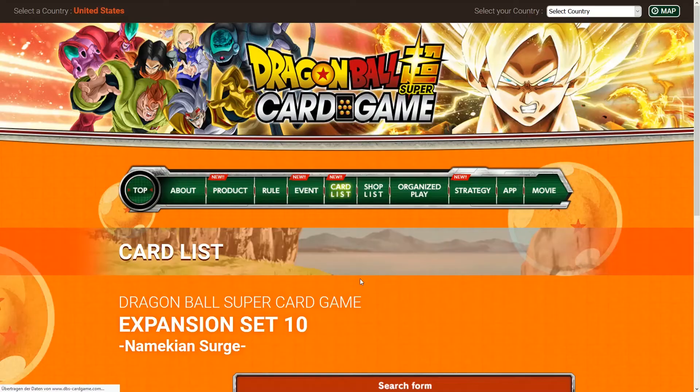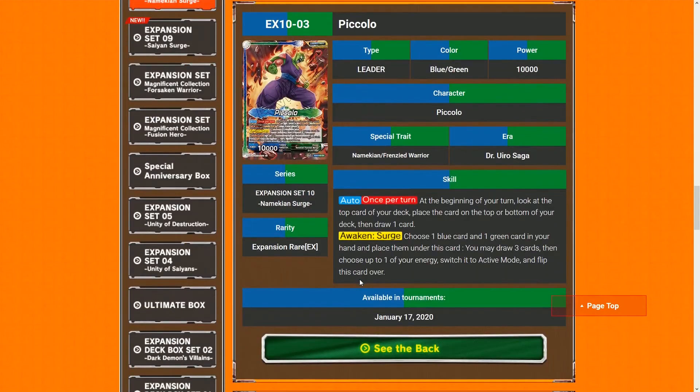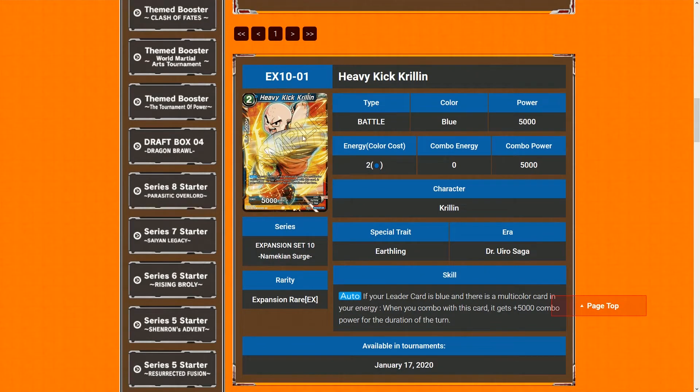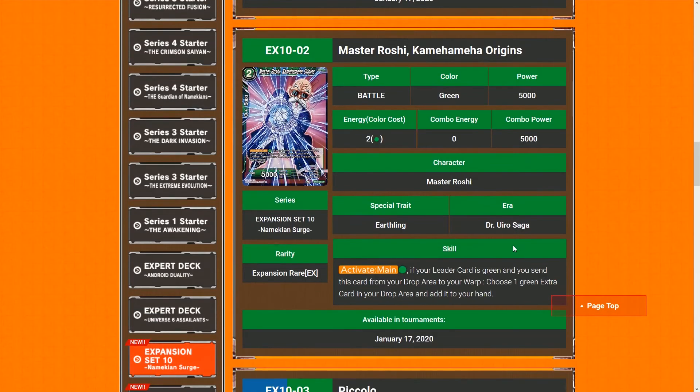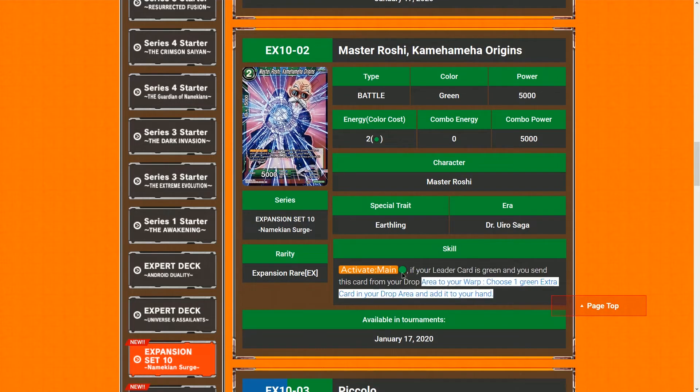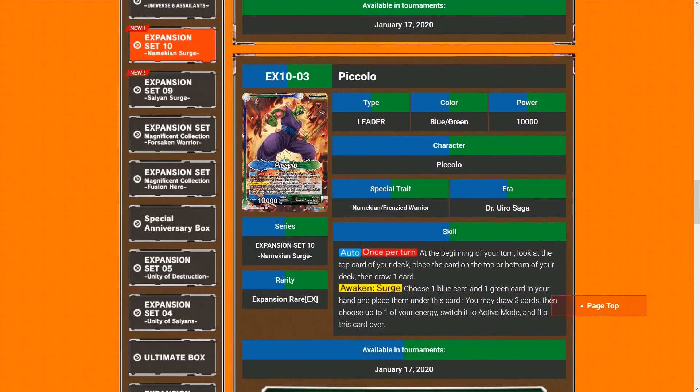Let's take a look at the Namekian Search cards. Krillin Heavy Kick — two cost, 5K. If your leader card is blue, and there's a multi-color card in your energy, when combo-ing this card it gets plus 5K for the duration of the turn, making it a 10K combo that doesn't cost anything. Master Roshi Kamehameha Origins — two cost, 5K. If your leader is green and you send this card from your drop area to your Warp, choose one green extra card from your drop area and add it to your hand.